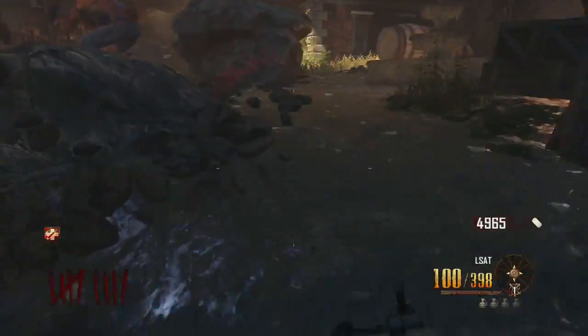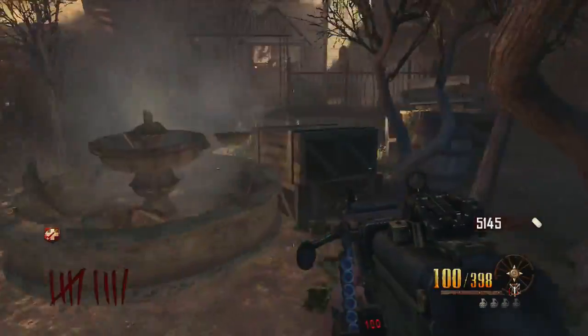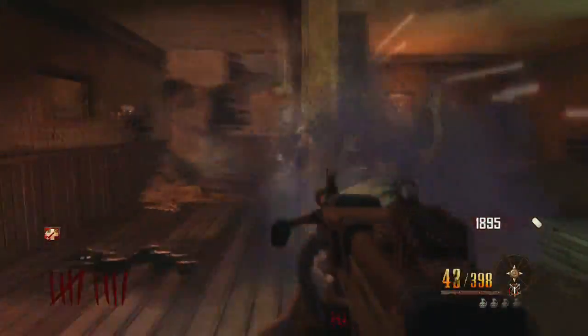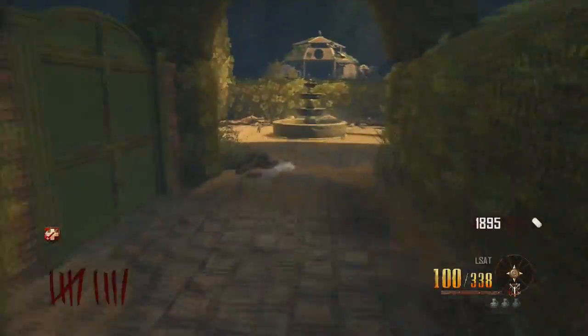So what you're going to need for this is the LSAT and the Paralyzer. All you want to do is feed the booze to Leroy over here so he can destroy this fountain. Then make your way through this maze and destroy the fountain in the middle.